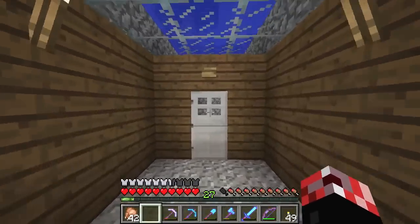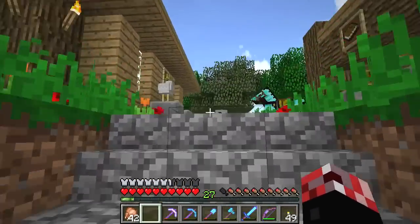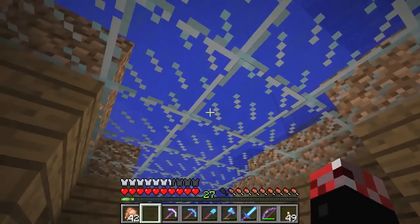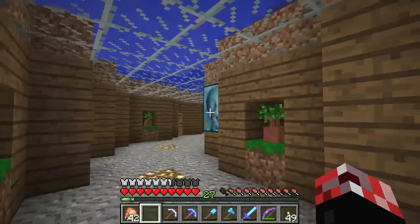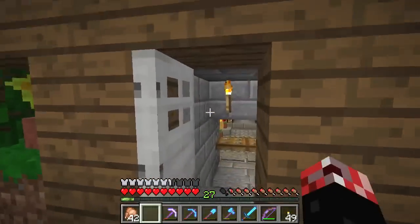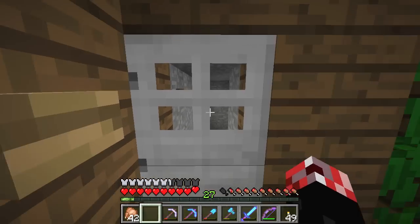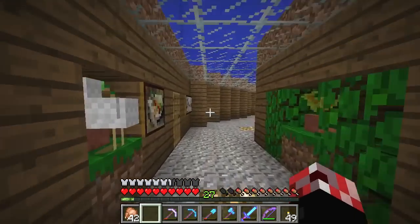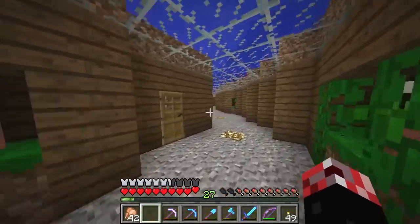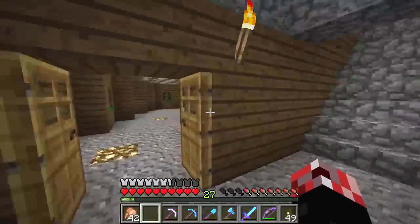Let's move downwards into the tunnels - we're going to show you the ring road next. Basically the idea is the villagers will be able to come down here, go through these doors, and each of these little things hosts a little house. The glass allows sunlight to come through so the villagers will be able to breed. It is basically a ring road with little houses all over the place. This is one of my personal favorite builds.